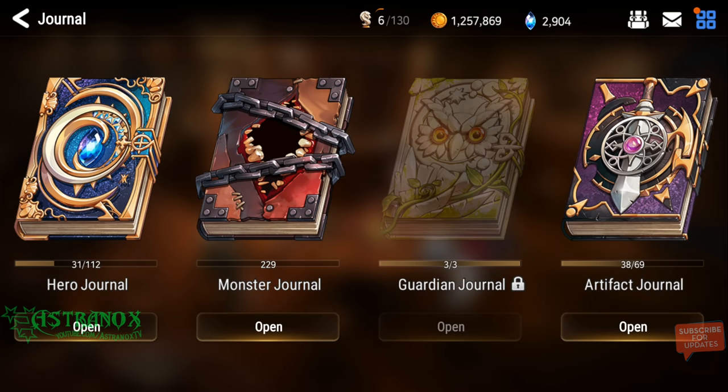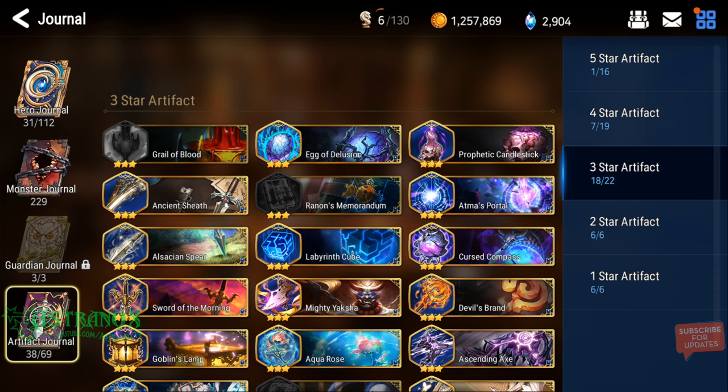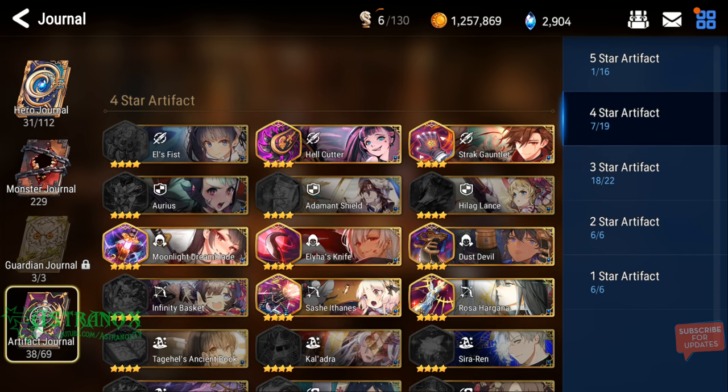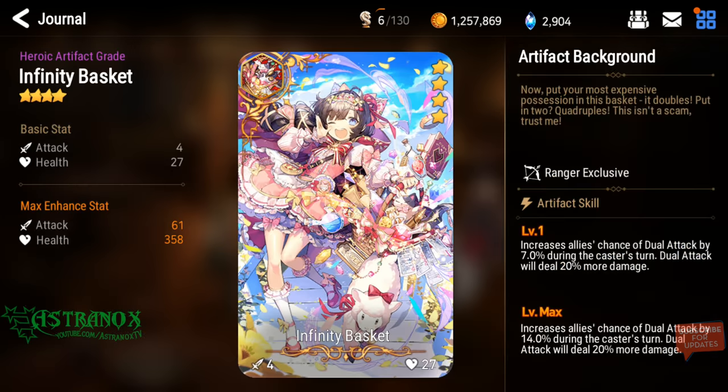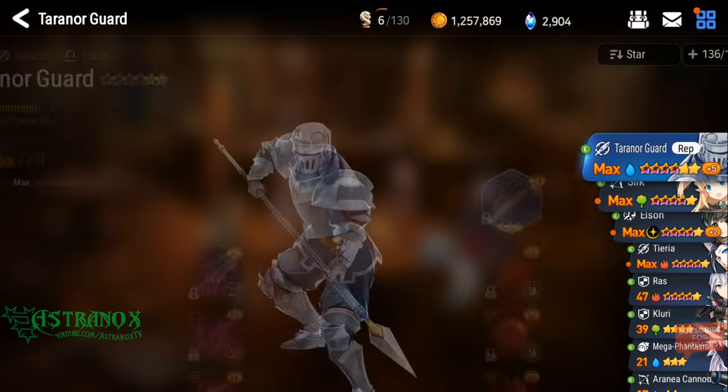You want Infinity Basket four-star if you have it, because it will increase the dual attack chance for Turn Our Guard — well, anyone in the crew — but Turn Our Guard is of course gonna have higher dual attack chance, and it deals more damage too, so that's a major plus.